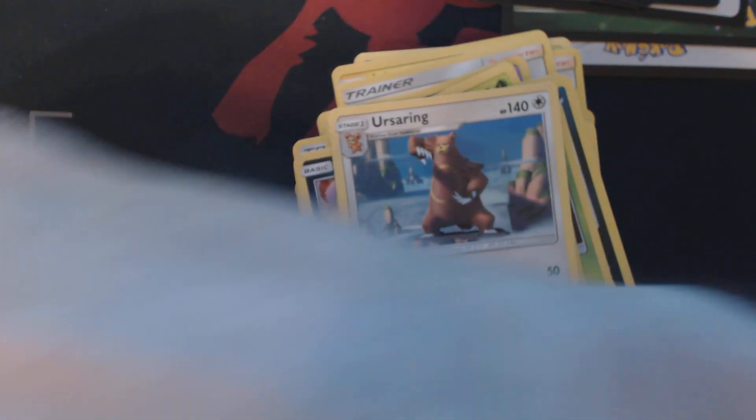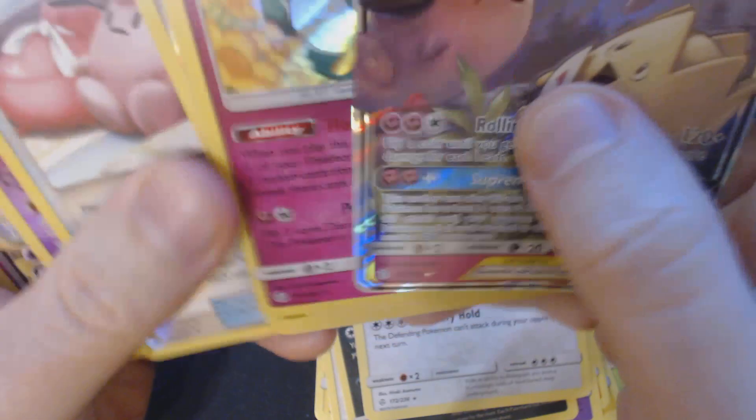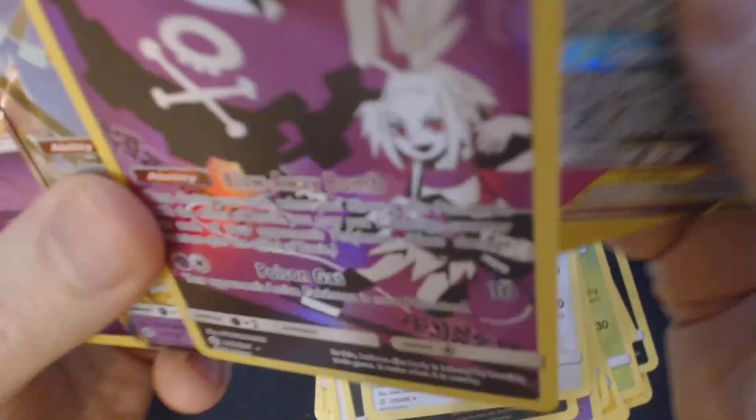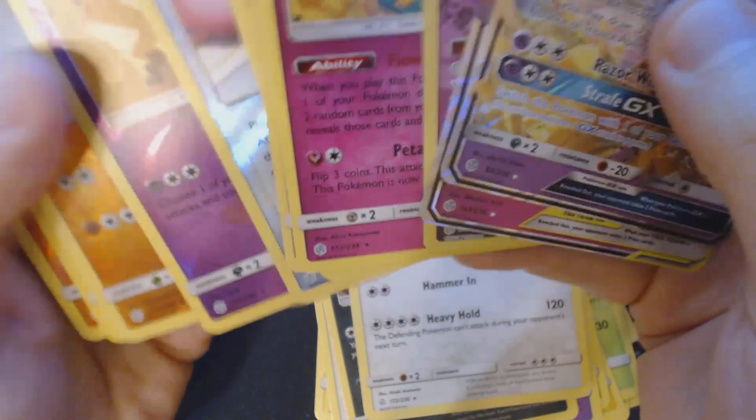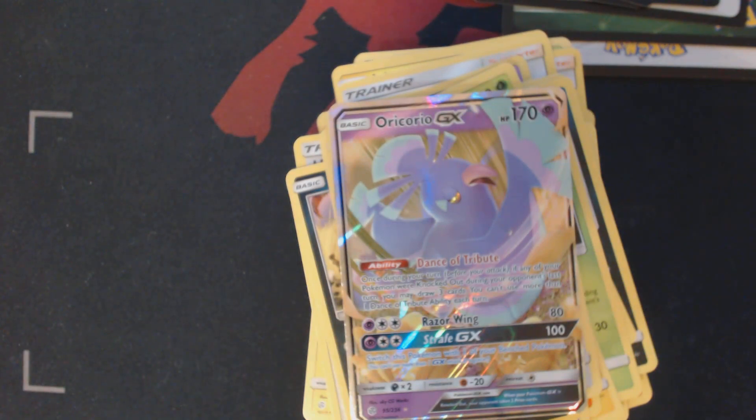So to review what we ended up getting out of our 10 random booster packs: Togepi, Cleffa, and Igglybuff Tag Team GX, Holographic Florges, Full Art Koffing, Oricorio GX, and Holographic Guzzlord. Not bad out of 10 packs — five hits. I'm okay with that. Thank you guys for watching, and I hope to see you next time.